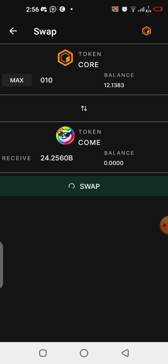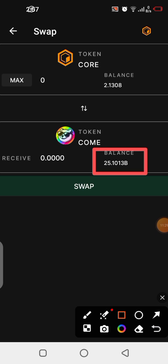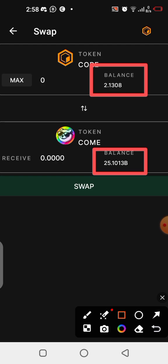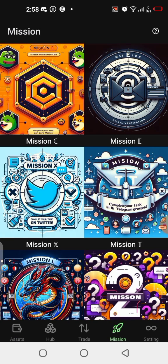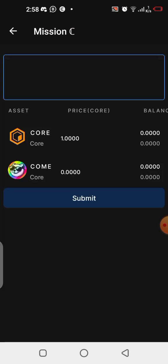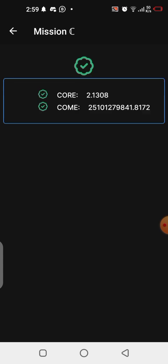Click on swap and you can see it was successful. I now have 25 billion COME and 2 CORE left on my balance. Let's go to our missions and check it out. Everything is now checked, so all you need to do is click on Submit Mission. The mission was successful!